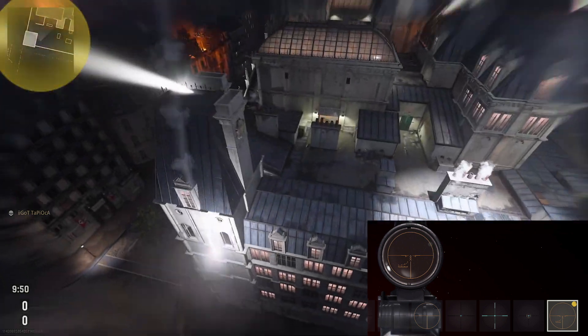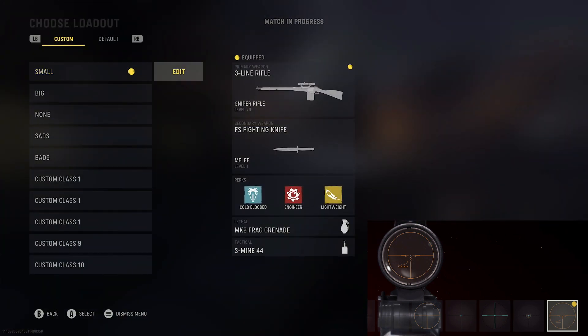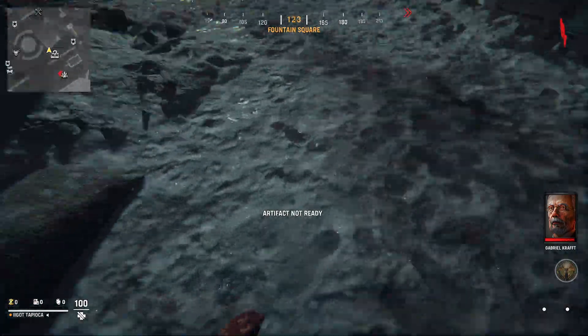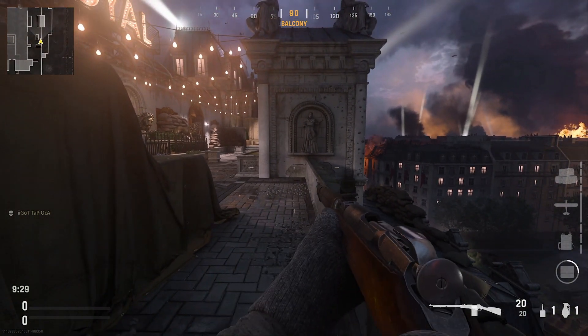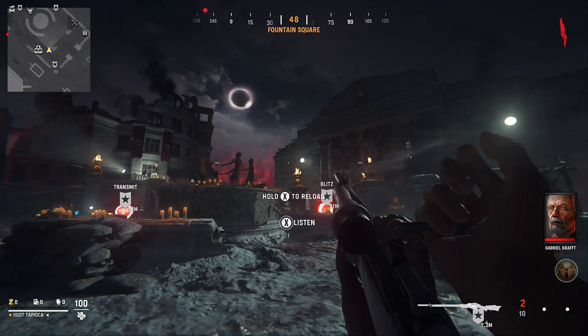Some reticles are bugged, and when you put them on, it makes your gun the STG by default in multiplayer, and if you try them in zombies, you just get no gun. So if this happens to you, just change the sight on your gun — you don't have to leave the game to fix it.